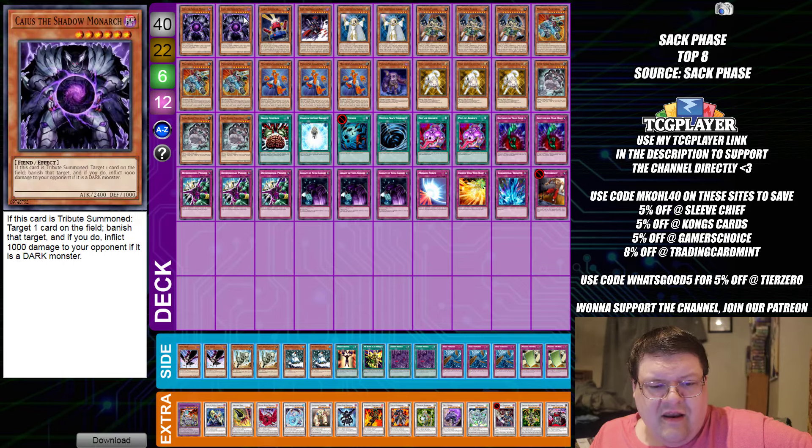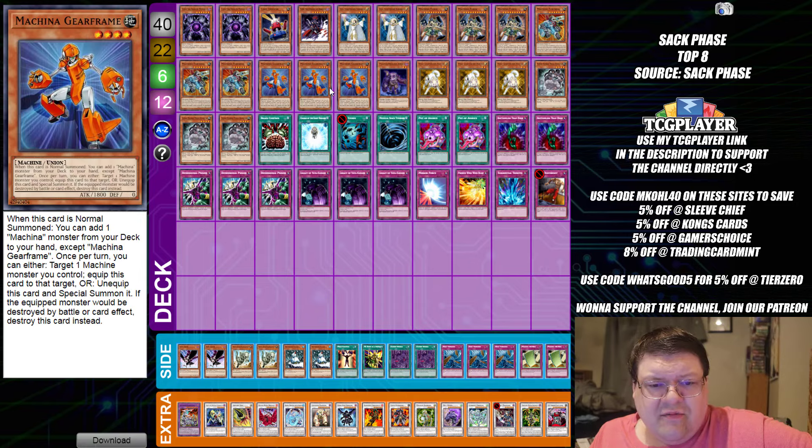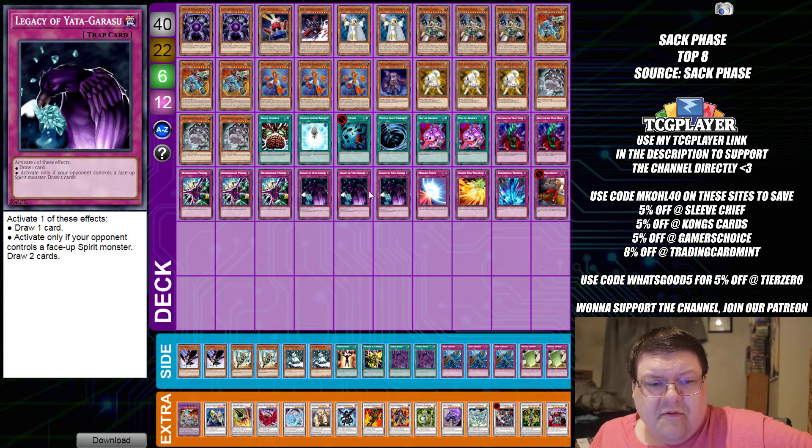We have Edison here for you today. Edison's innovations, especially in the Machina department, have been very, very interesting. And of course, the legacy of Yada Garasu — a free trap card that you can bait your opponent into misting or targeting with a Caius or something.